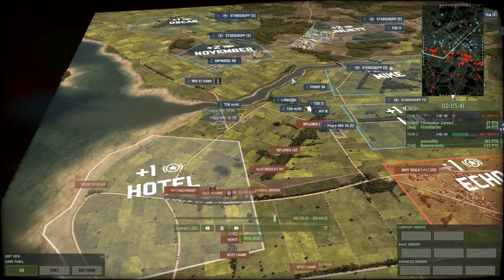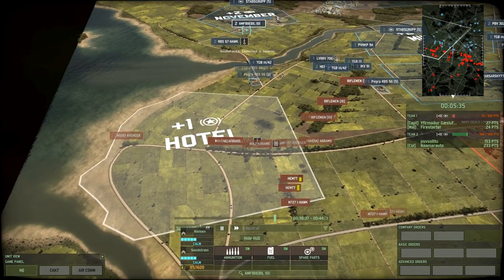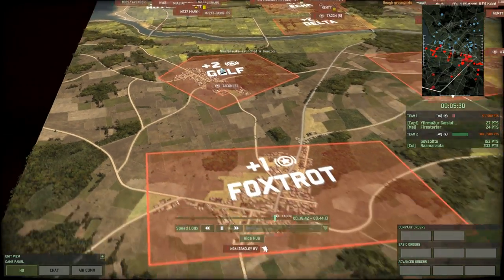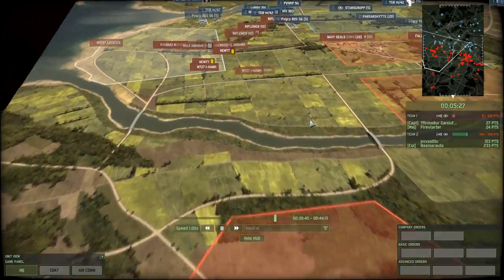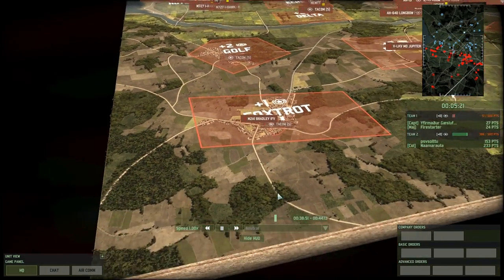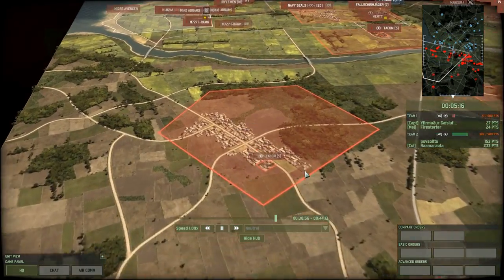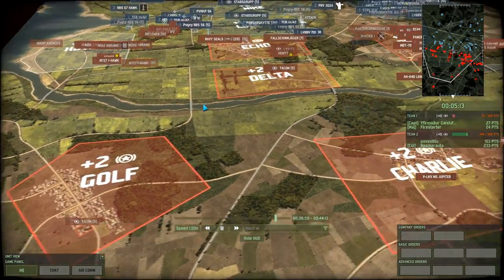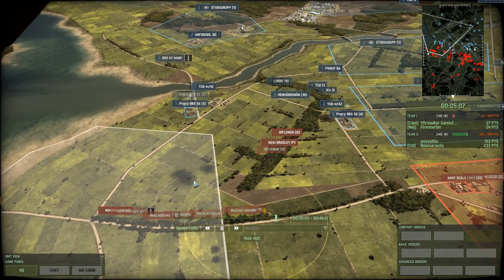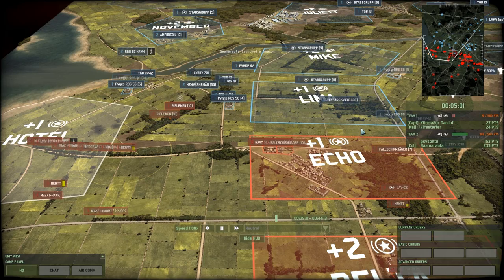What I would have liked to have seen from the blue team is they should have spotted that it was much weaker on this side earlier, and they would have been able to push straight through Hotel — basically straight into Gulf and Foxtrot. There was nothing defending this area; only two units in Hotel and everything else was completely clear. They could have fast-moved all the way down there, and even if the red team brought in reactionary forces I'm pretty sure they would have been able to hold at Gulf. But now the red team has reinforced the left and it's just a matter of holding back the blue team until they win.